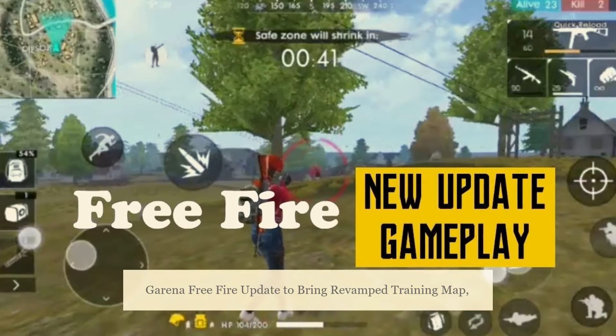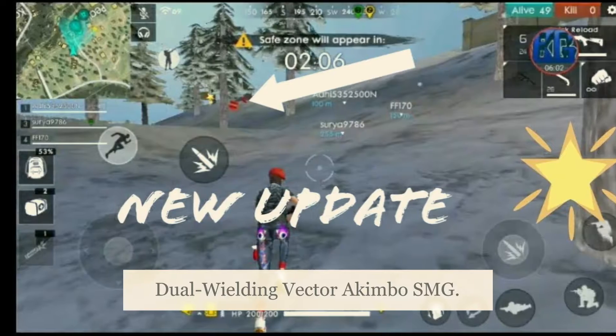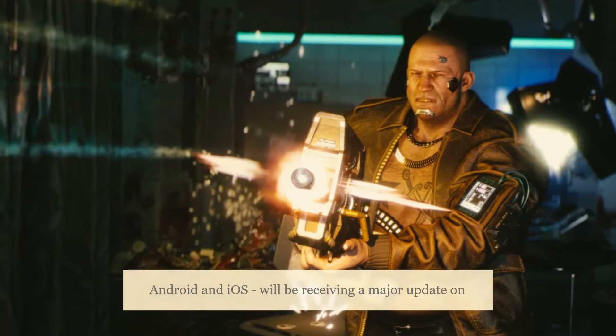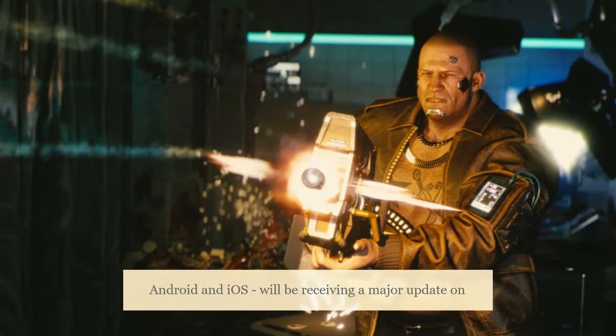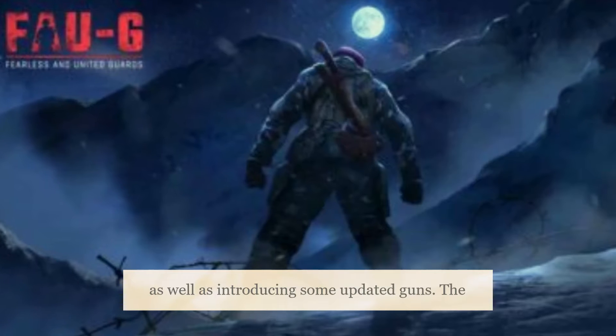Garena Free Fire update to bring revamped training map and dual wielding Vector Akimbo SMG. The popular Battle Royale game for Android and iOS will be receiving a major update on Monday December 7, bringing changes to the training map as well as introducing some updated guns.